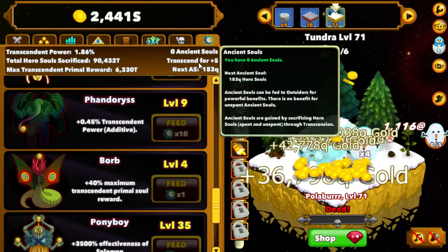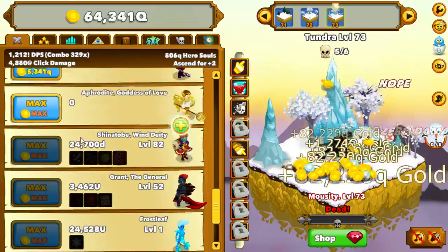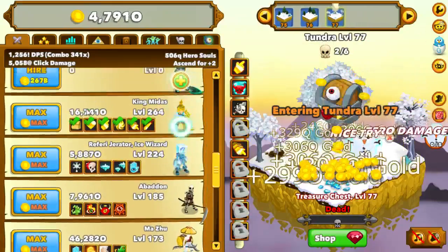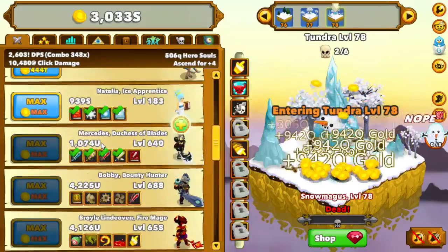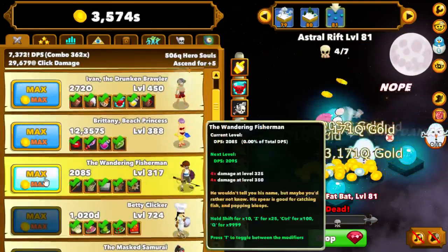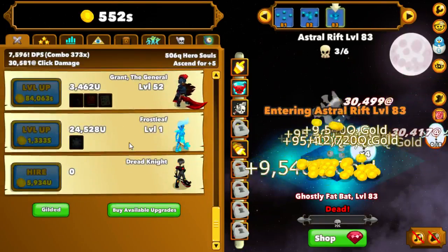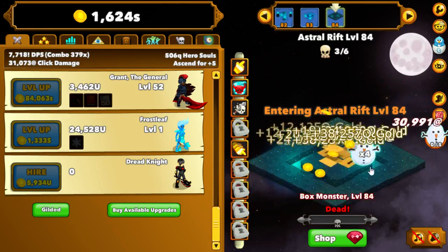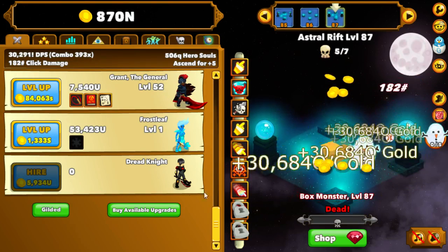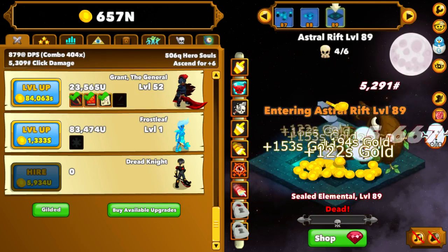You notice it's still clicking away in the background. I usually go through and level these guys up all the way through one good time and then take off. I know some newer players are looking at this going 'this guy's ridiculous, I can't get Frostleaf until like level 130 or something.' Trust me - it gets easier the more you do it, the more you ascend, the more you transcend, and the more you use your dark rituals to get damage. It all matters - just keep playing and plugging away at it. If you have any questions hit me up in the comments.